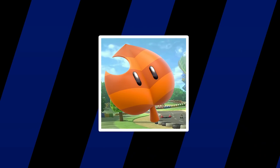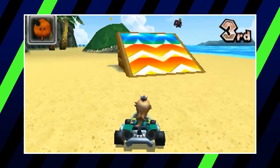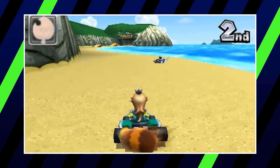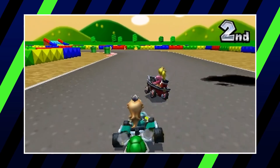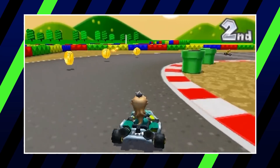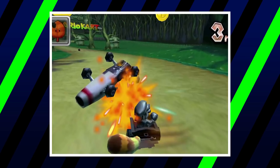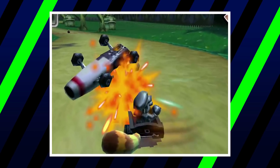The Super Leaf is up next. The Super Leaf has only ever appeared once as an item, and that might be a good thing. Its primary function actually seems pretty useful on paper — the tail swings around, allowing you to knock nearby players aside, as well as deflect certain items away from you like bananas or shells. Unfortunately, there is one big problem many have with it: it requires the player to press the item button again in order for the tail to swing around. It's most likely due to this mechanic that they decided you can't pick up any other items while it's in effect. While the effect only lasts 10 seconds, in a fast-paced racing game like Mario Kart, that is a long time.